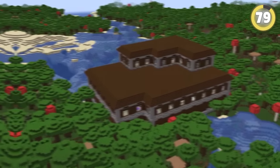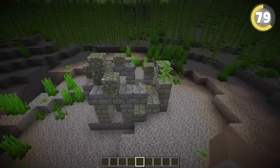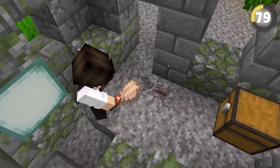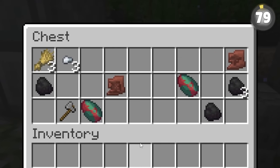Minecraft has some amazing structures and some less amazing ones. The stronghold is perfect, whereas underwater ruins are just kind of meh. But little did people know that these ruins can have some of the rarest items in the game and are considerably more valuable than you'd initially think.